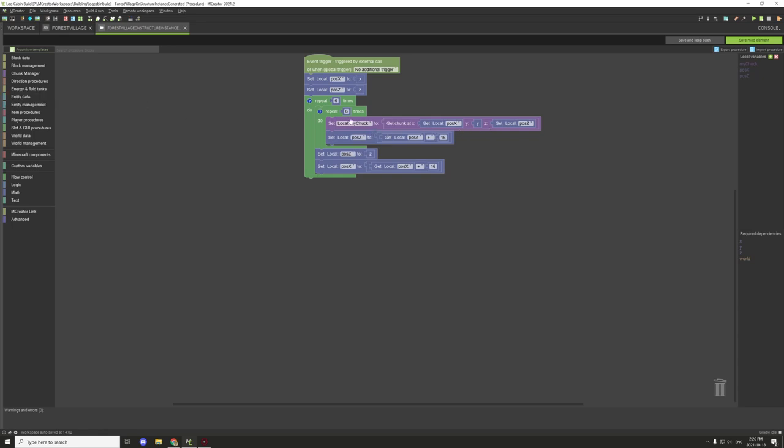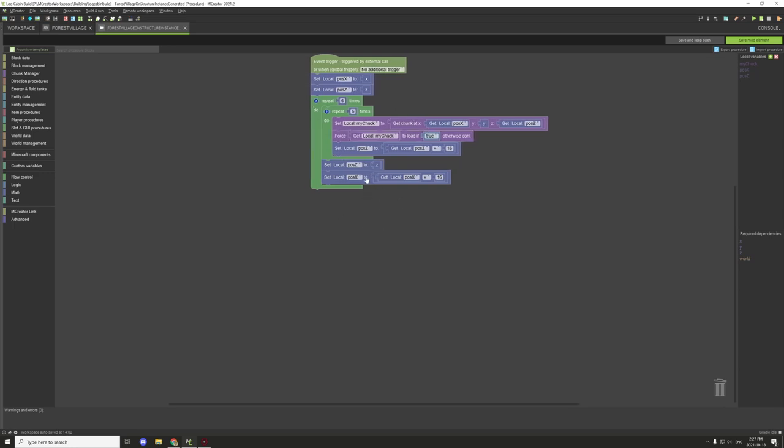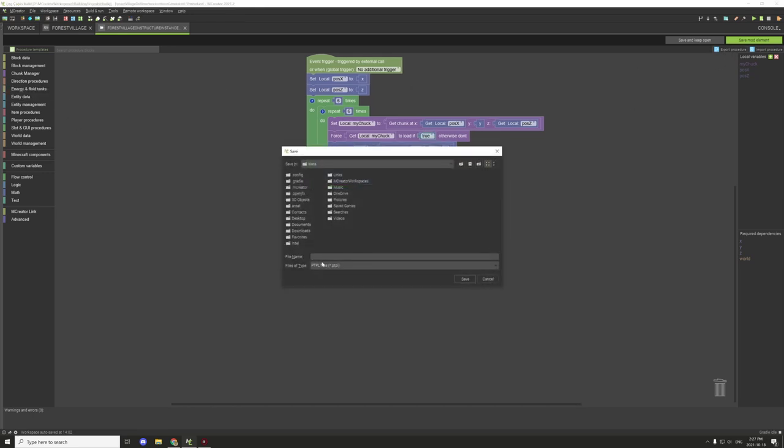Actually we've just set our variable to get the chunk, so we need to go back to chunk manager and force load. We're going to have it set to our variable, force load our variable, and set this to true. True basically means force load the chunk; if it's set to false that means the chunk is no longer loaded. After we've run the script for spawning our structures, we need to copy this whole system and put it at the end of the script set to false. I'm going to export this right now as 'procedure one' so we can import it later.